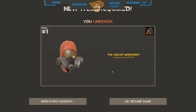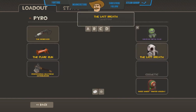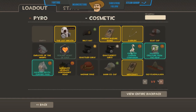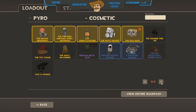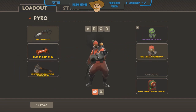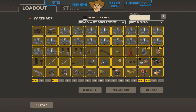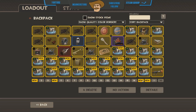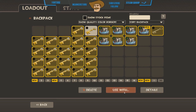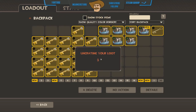Oh, the Mishap Mercenary - that looks really good actually. I have the Last Breath on but I might swap that out for this. Oh, with the unusual as well, that looks pretty cool! These are some nice items - I might actually get some more of these keys. This is the first time I've been impressed with two items in a row from an unbox that are just normal quality.